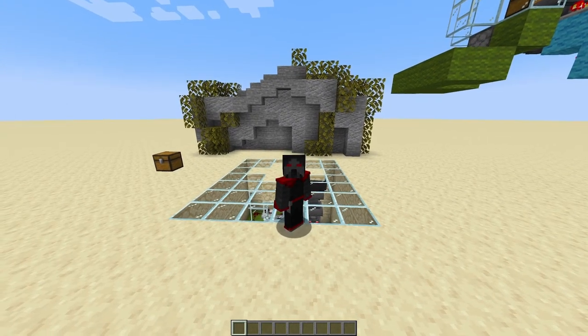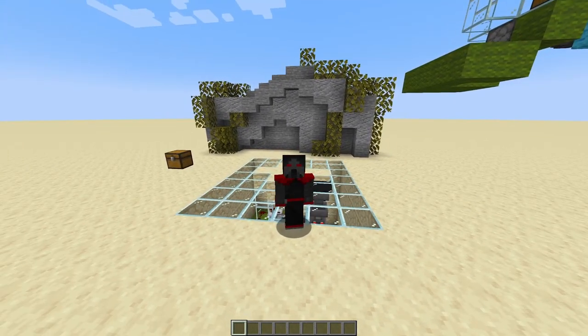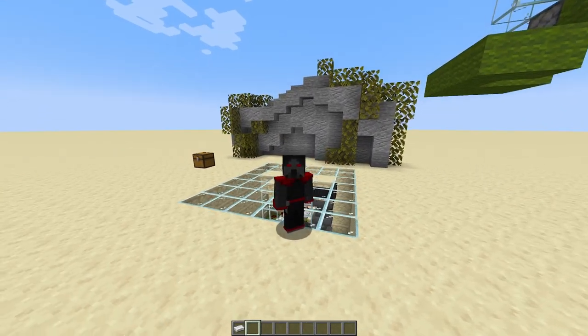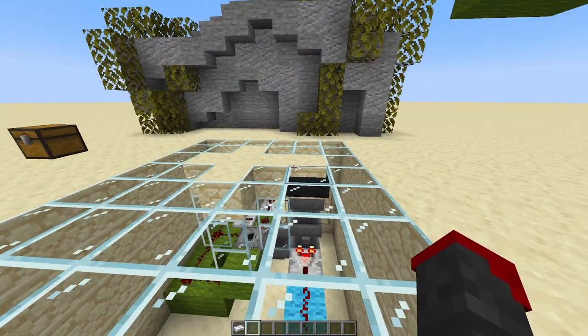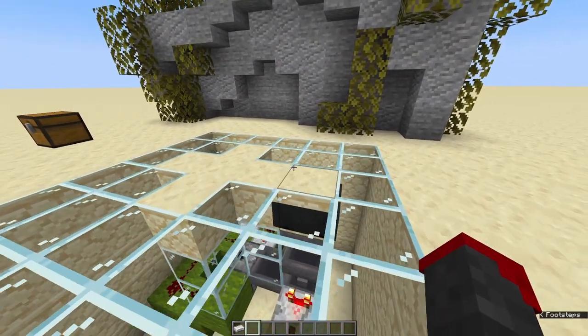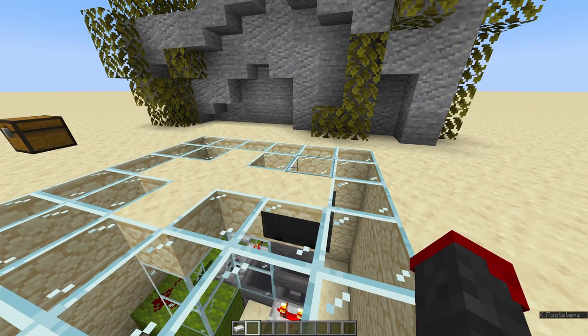Hello, it's Fibby27 and today I'm going to be showing you how to create an item lock. This machine is compact and easy to build. You can decide any stackable item you want and make that as the key.